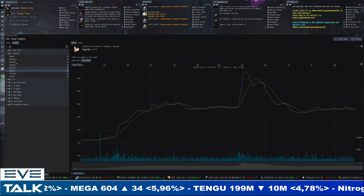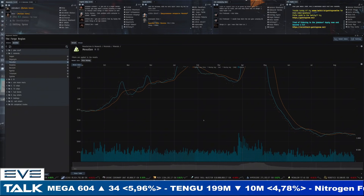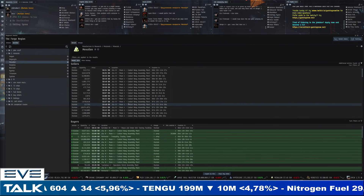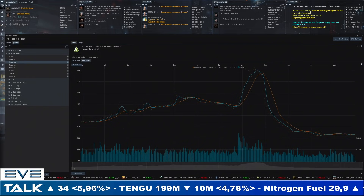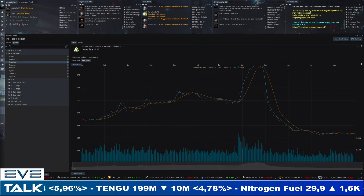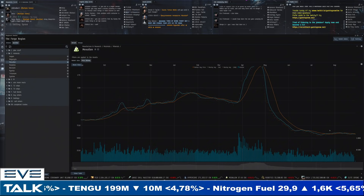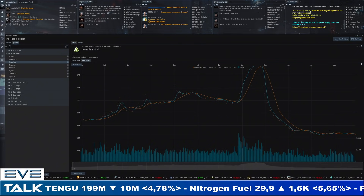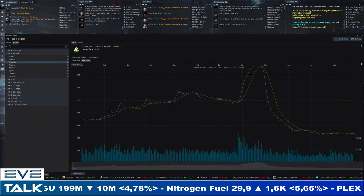Mexalon is also still flat, staying below 60 ISK — a little bit of pressure. Sellers at 58.24 and buyers at 55.90. Historically speaking, 75 ISK has been the average. I think mexalon will be the first mineral from the high-sec segment to indicate increased activity in null-sec — it always becomes one of the early bottlenecks.